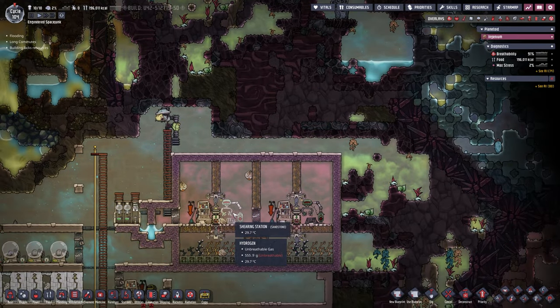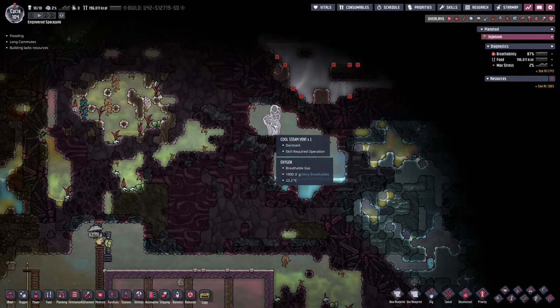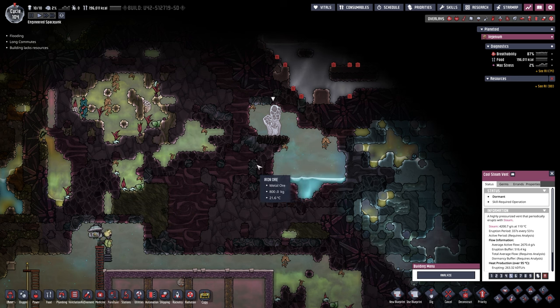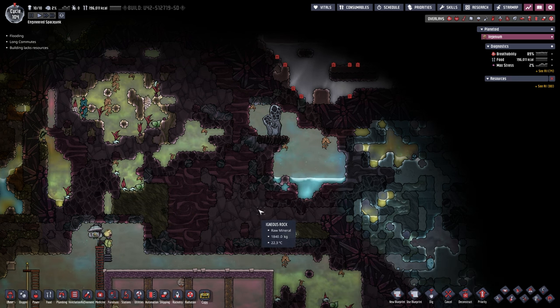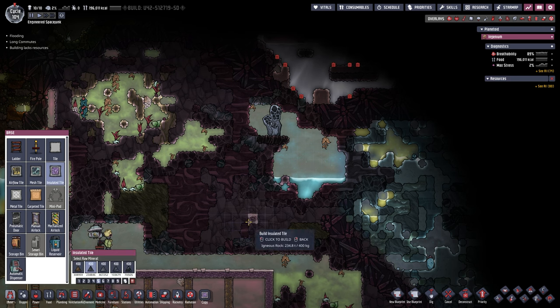Up here in the top right, right above our Draco farm, I can see we have a cool steam vent. I actually just discovered it — I was utterly unaware of it. It is currently dormant, so we need to get going right away so we can get this set up before it becomes active again. When a vent is dormant, it's usually the best time to go for it.